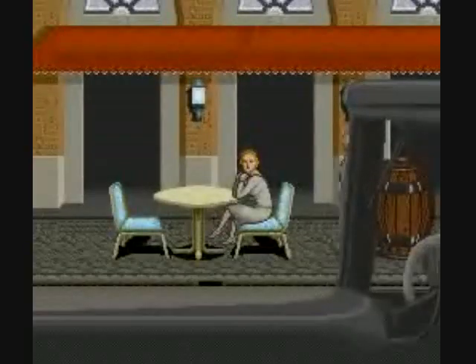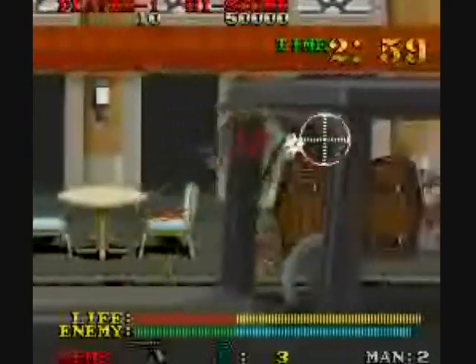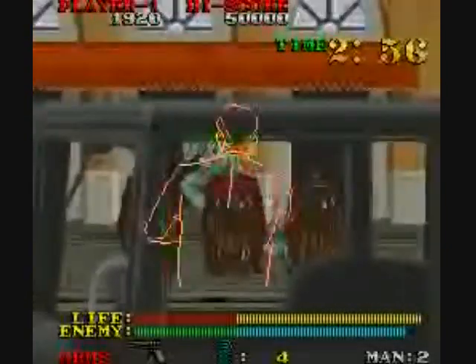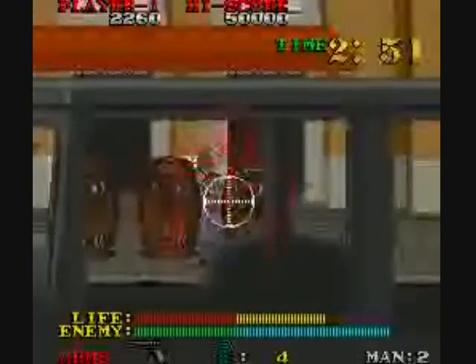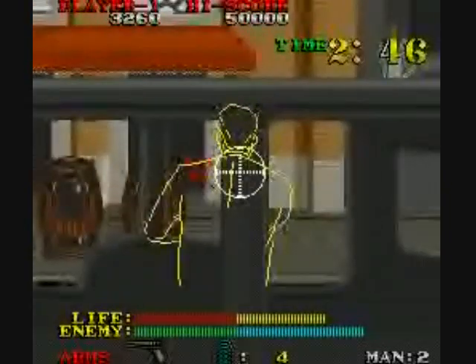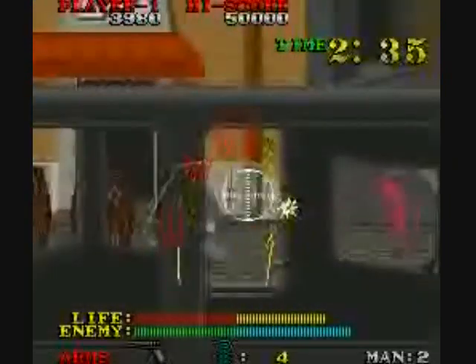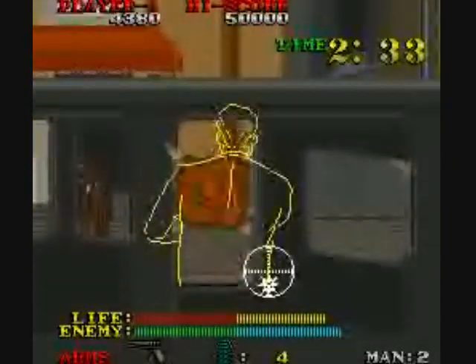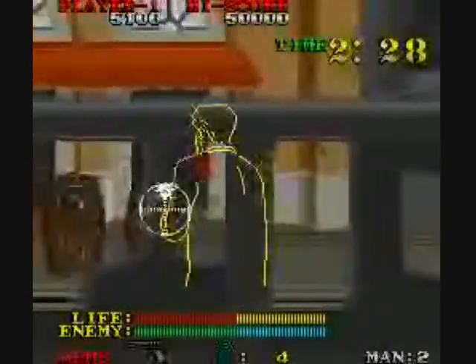We start out in Napoli, and this gal gets kidnapped — I guess that's your girlfriend or something. You can get med packs from certain objects like barrels or crates that you can shoot. Here in the first stage it's a good idea to stay behind a car and try to get behind parts of the car that are hard for the enemy to shoot around.